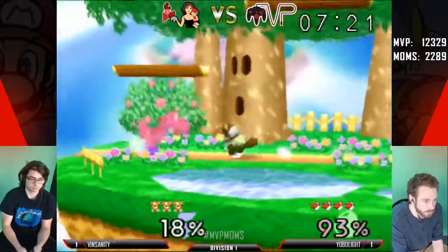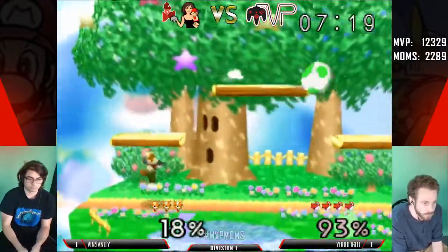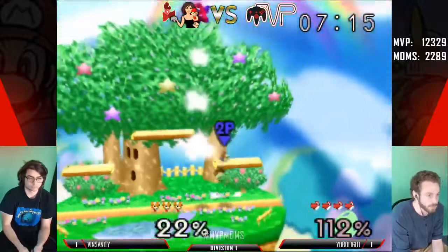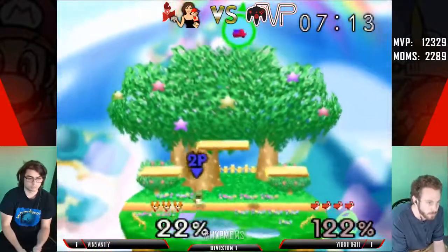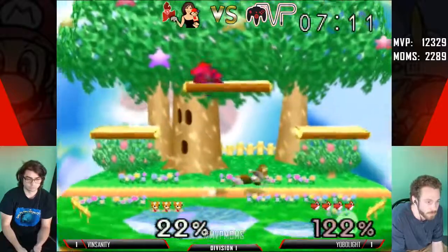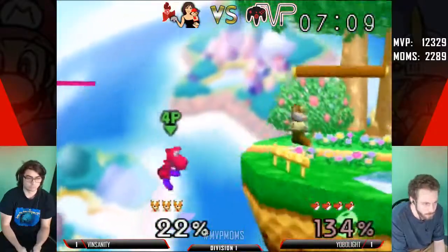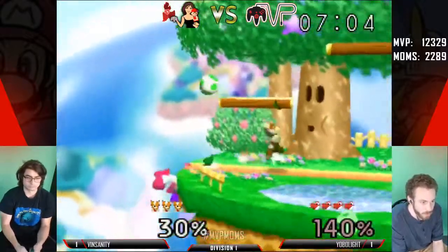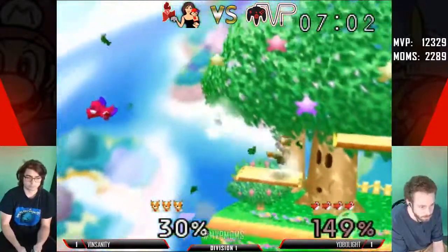Insanity could have capitalized on that more — I don't know how much hitstun he was in. But after Yoshi uses down B, he loses his jump. Just resets neutral — it's fine. And Yoshi still has the jump, goes around that back air. I don't think he landed — oh, he did.